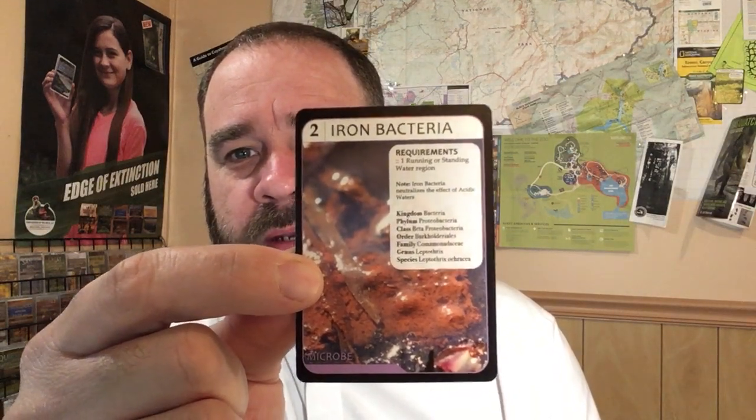Parrot's feather is also included — it's an invasive species from South America but it grows really well in our water. Something unique to the Clarion River deck is that it has two types of bacteria: rock snot, which is an awesome name, and iron bacteria. Iron bacteria negates acidic waters, so if the acidic waters card is played on you, the iron bacteria will negate it.